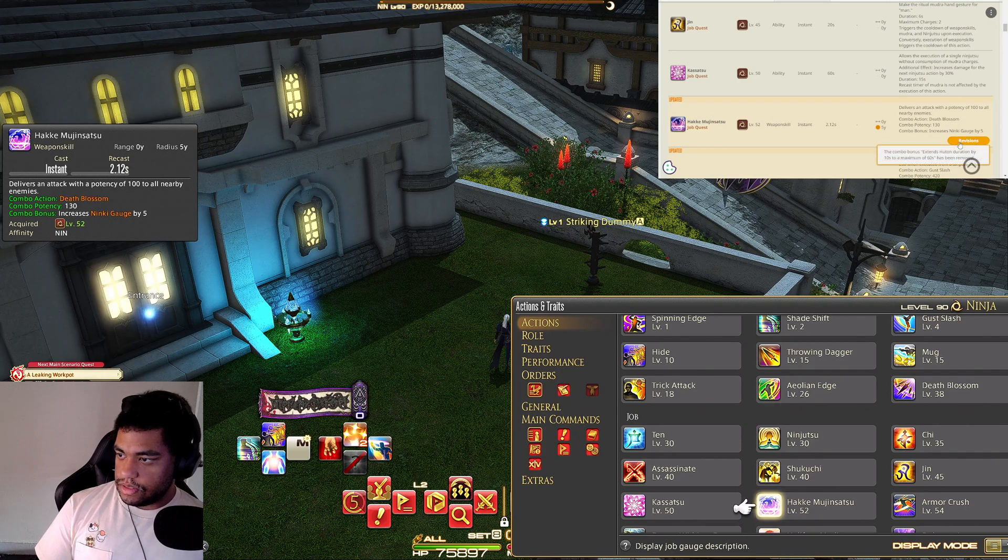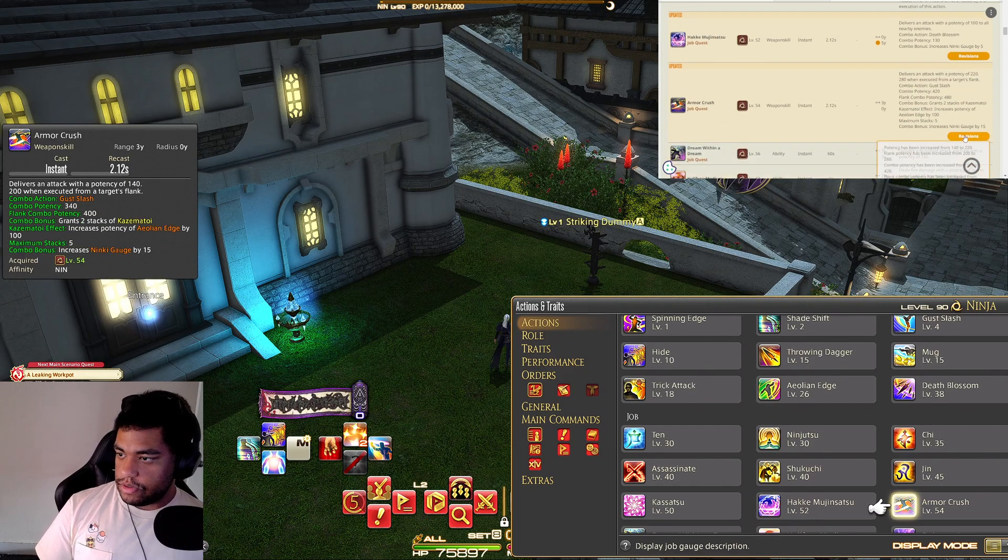The trait that extends Futon duration by 10% to a maximum of 60 is removed. Armor Crush — I think that has to do with the Kazama toy, the new gauge. Two stacks from flank Armor Crush, and then the Kassatsu effect increases the potency of Aeolian Edge by 100, and you hold that for five seconds.